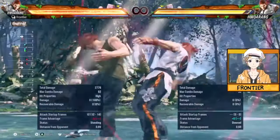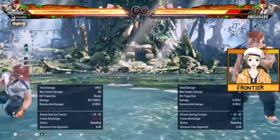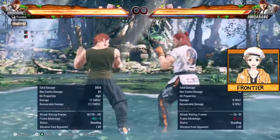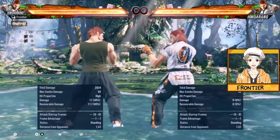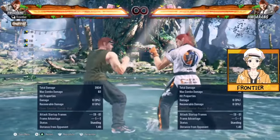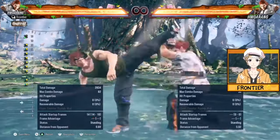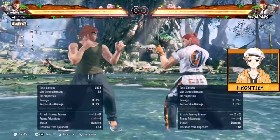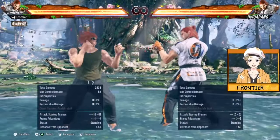If you do get them with, say, a running 4, they really have to guess, because these throws still come out at 12 frames. And if you're in a situation where you're plus 5, that's very fast. You still have your highs, your launchers, and your throws. While that may be enough to keep your opponent in check, Hwoarang has additional options.